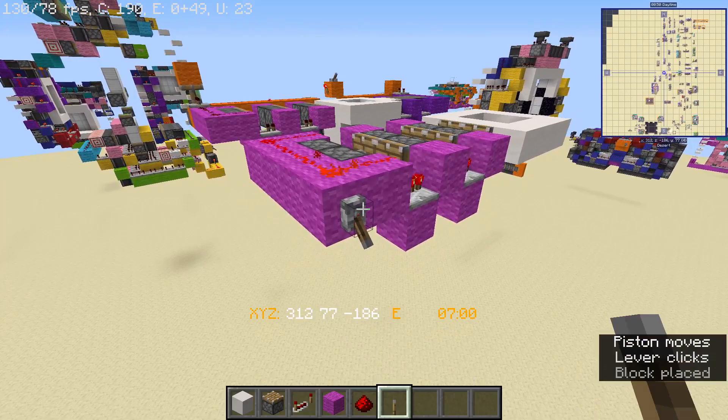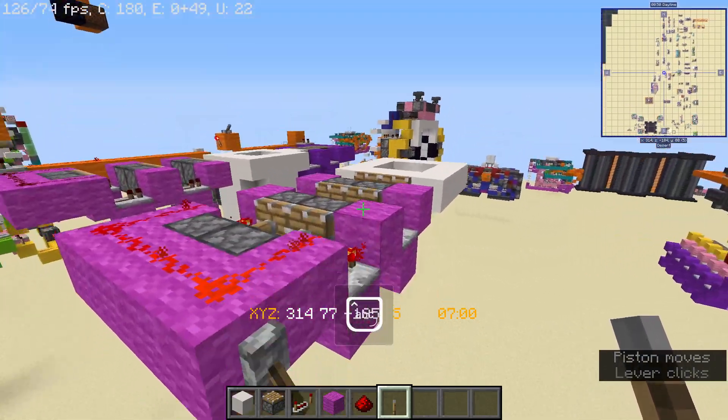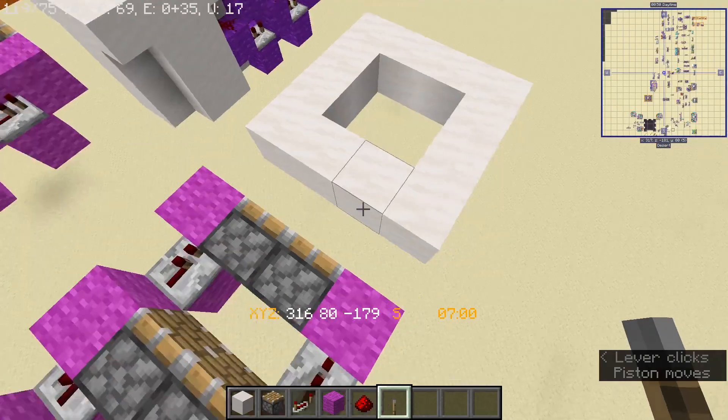Just to test things out, just need to power this — you should get your 3 piston extenders, which are going to make the closing mechanism for our door.